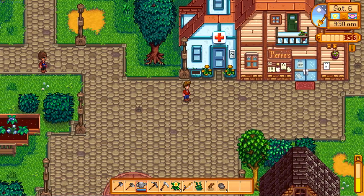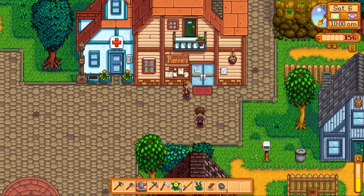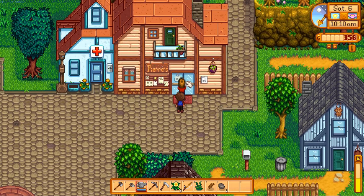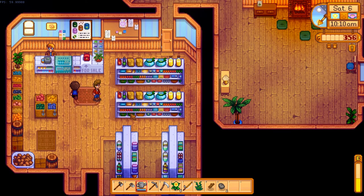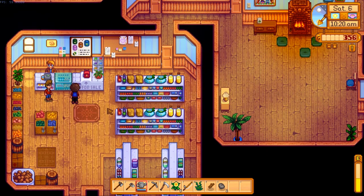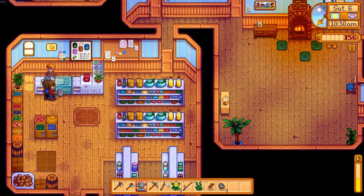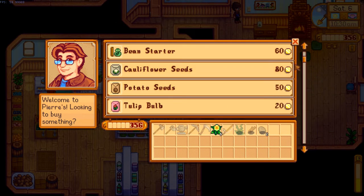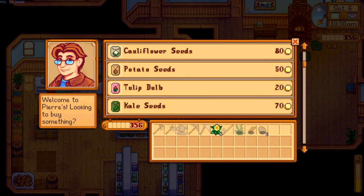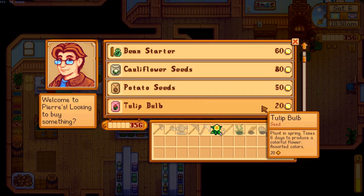There's nothing going on at Pierre's — nothing on the board, but we do want to buy some seeds. I left all the veggies at home, so we can just buy seeds and sell those turnip things next time. I didn't know how to split a stack so I saved the whole thing. We've got $356 — we could do seven potato seeds, or five kale. I don't know what a kale harvest is worth.